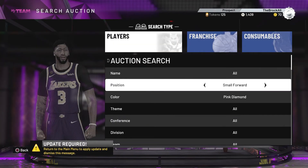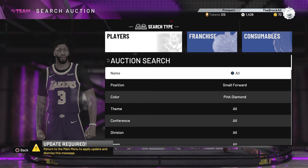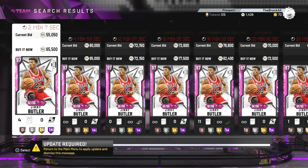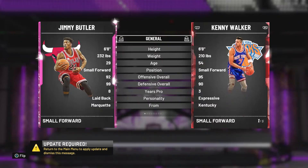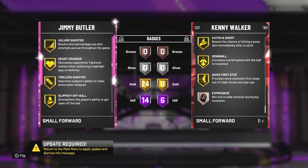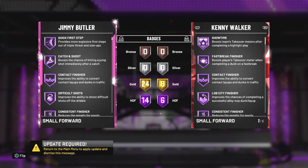Now on to the small forward position. There's only one card I'm going to show you because everybody should have it in their lineup, and that's pink diamond Jimmy Butler. For all the things that he can do, this is a cheap pink diamond that you must have on your team if you can't afford anything else. All you need is defense and the ability to shoot, and Jimmy can definitely do both. He's 6'8" and has Hall of Fame clamps, a bunch of Hall of Fame shooting badges, and gold range extender. Get this pink diamond Jimmy Butler and you will not be disappointed.